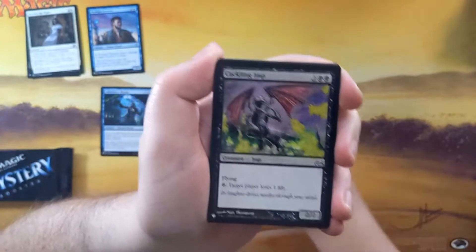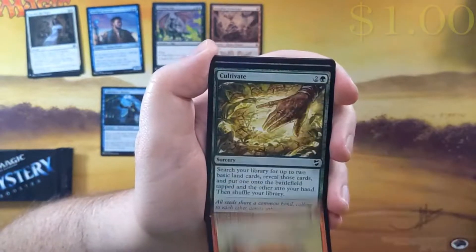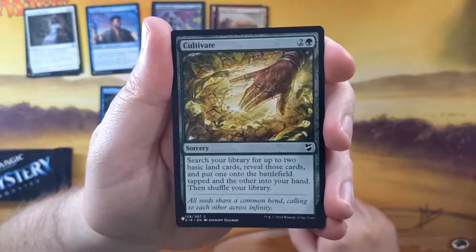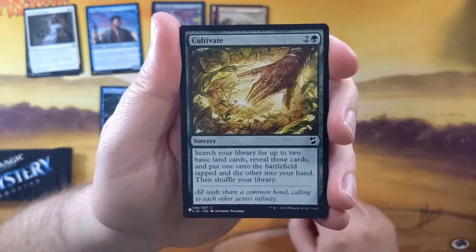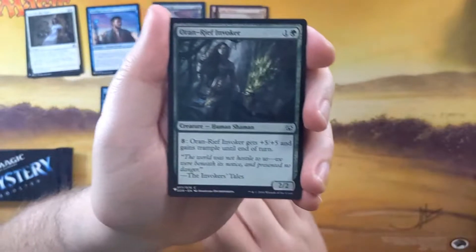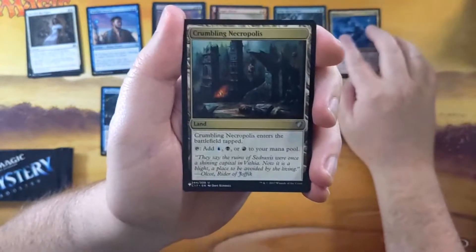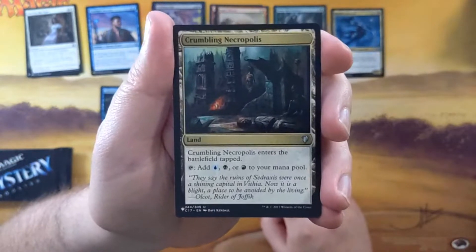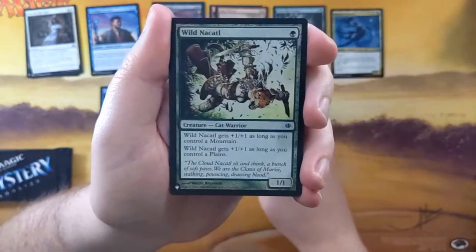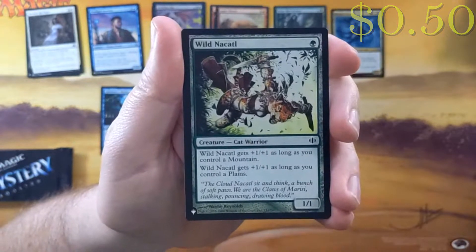We've got Recover, Cackling Imp, Kologon Stormsinger, Inget Chewer, Cultivate. Now Cultivate I don't think is over a dollar anymore, mainly because it's seen a whole bunch of reprints within the last year, be it in Mystical Archive, be it in product like this. We'll put it down to the side just in case, but I don't think it's over a dollar. Drawn as Emissary as our multicolored card. Then we have a Cullis card and this one is a Crumbling Necropolis. These Trilands are tough — some of them are over a dollar, some of them aren't. I'm going to put this to the side and of course the price will have come up in the top right corner if we were correct.